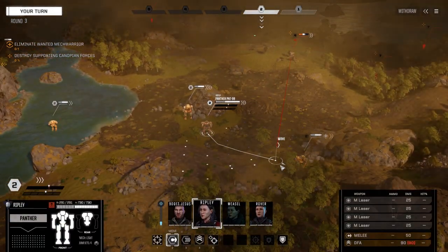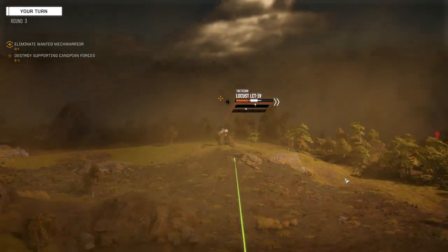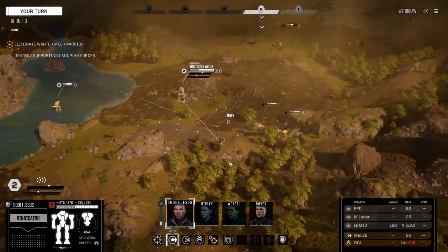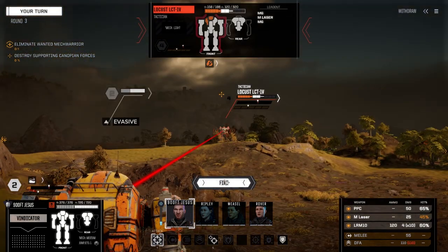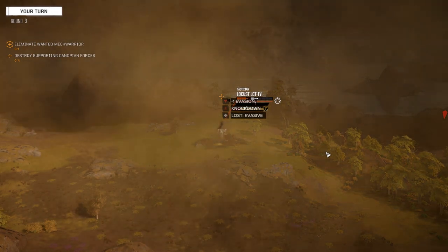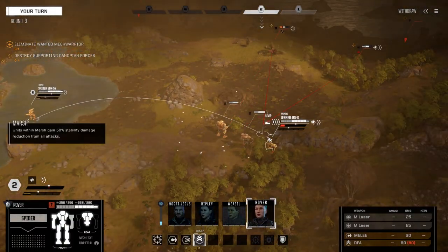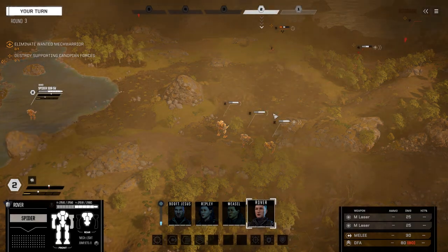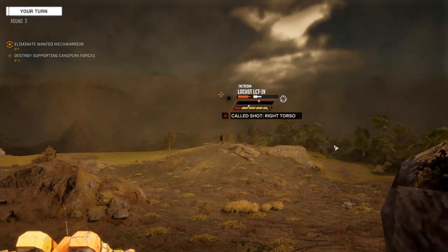Ripley, we're going to do the same thing - move back, target this guy, fire all four. Now I think we want to move back and use the PPC and stuff on this guy. Let's dump everything on this guy. There goes the right leg - knockdown. Let's get Rover back to a point where we can shoot him. We'll have some good evasion. Let's fire at him, let's try for this torso. If we shoot the torso off, that could be it for him.